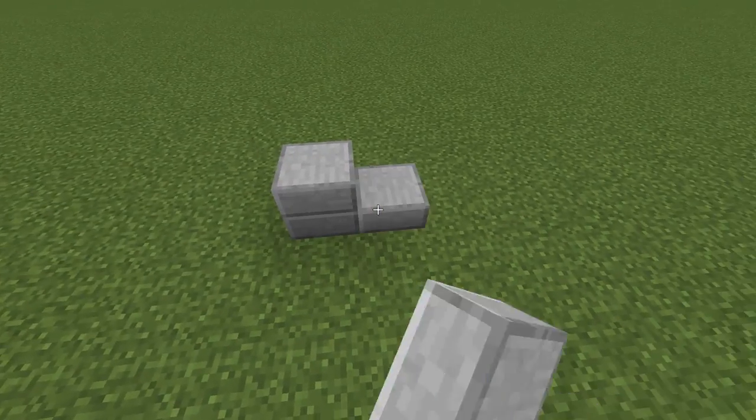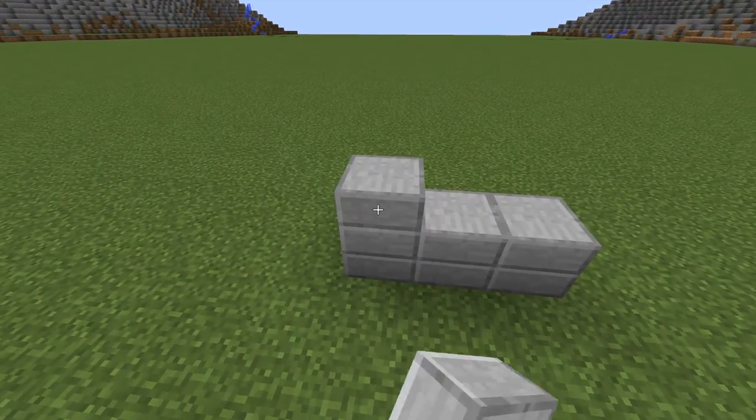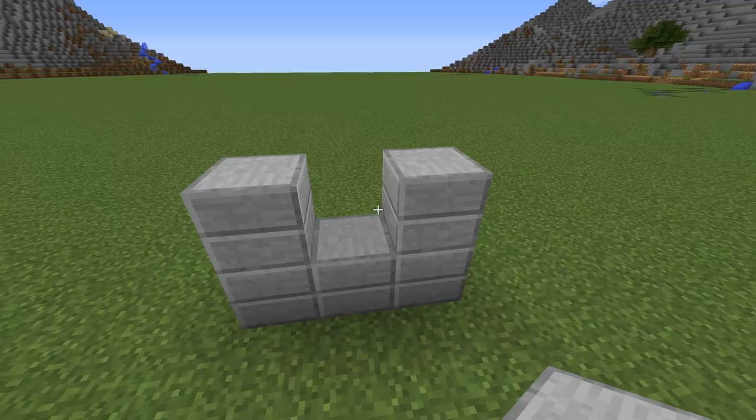Start by placing a line of double stone slabs, and then two more on the sides. Repeat it for every side.